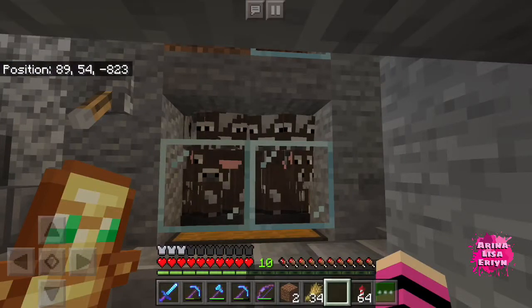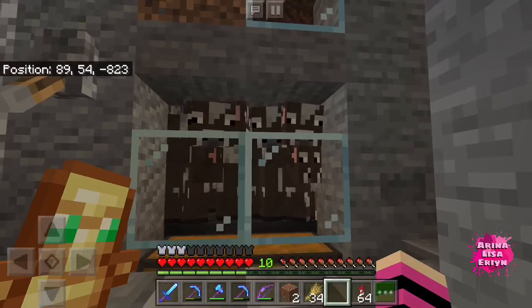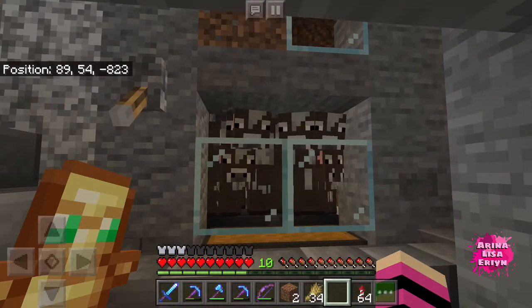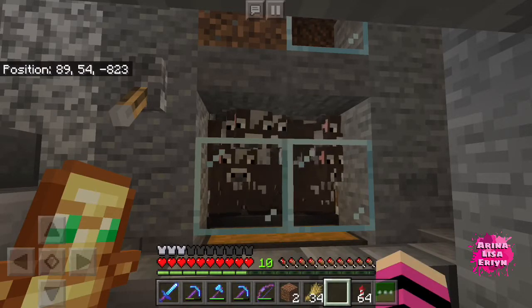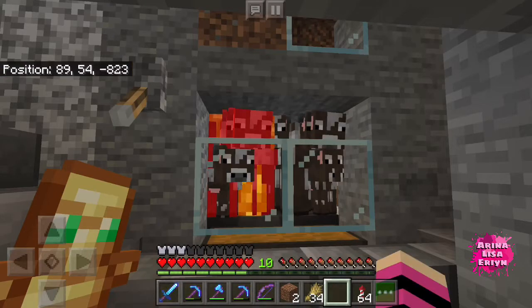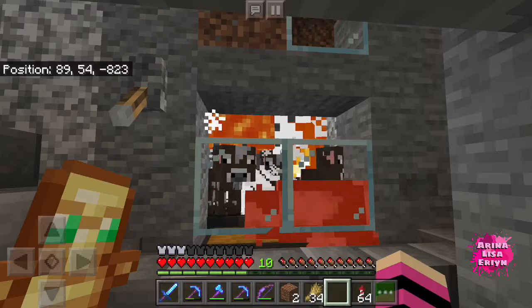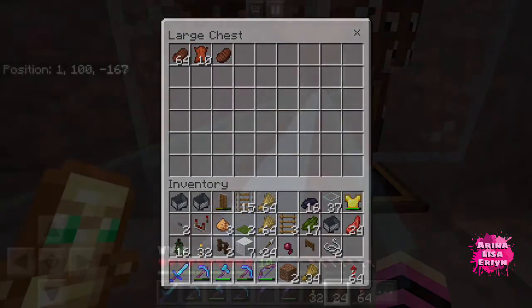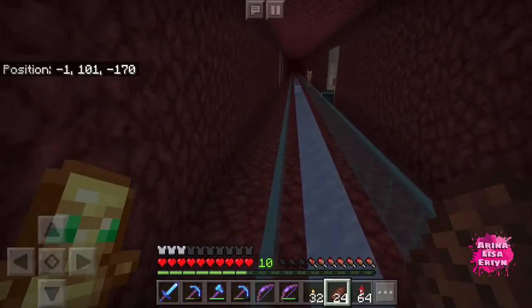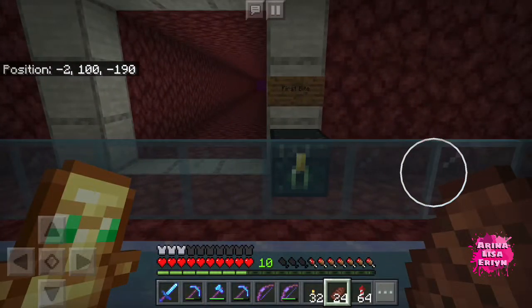I'm not sure if I've shown this part yet — my wool farm and how it works. Basically I have this extra piston here to push them in so they can't escape. That side is not affected, so I just push them in. I've kept all my stuff and I want to go to the shopping district.